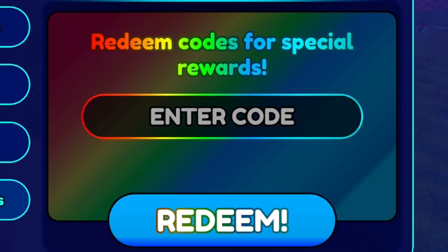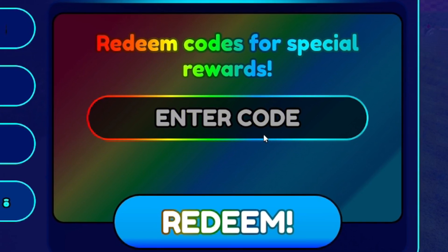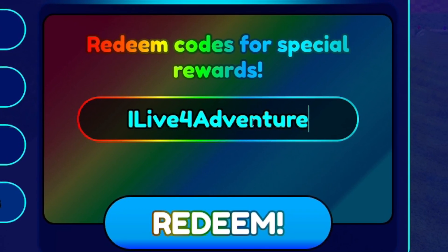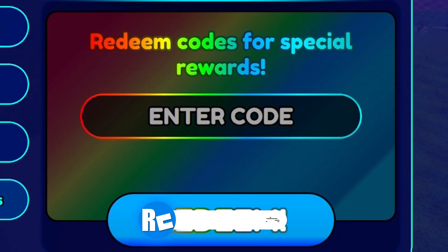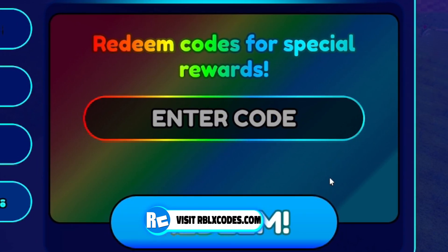Moving on from there, our next code right now is going to be the code ILIVEFORADVENTURE. This one will go ahead and give you guys the Rider's Sonic character, which is quite cool.